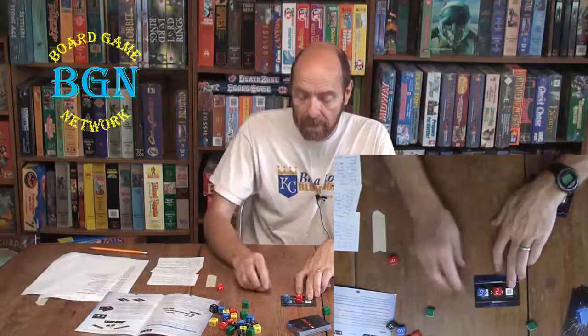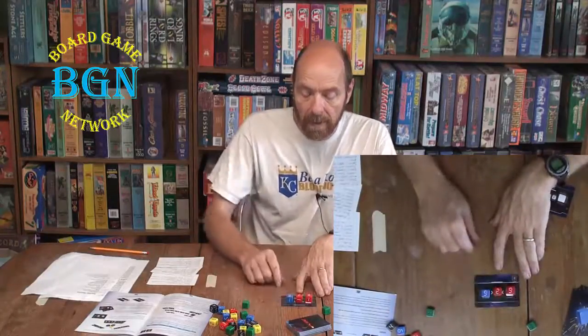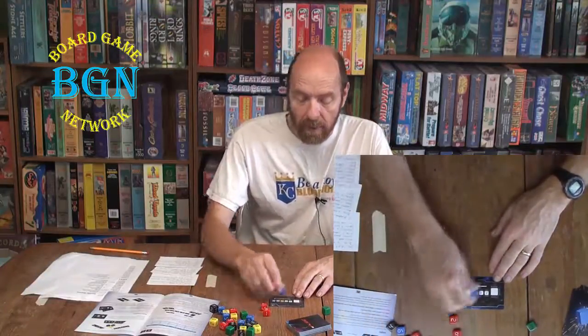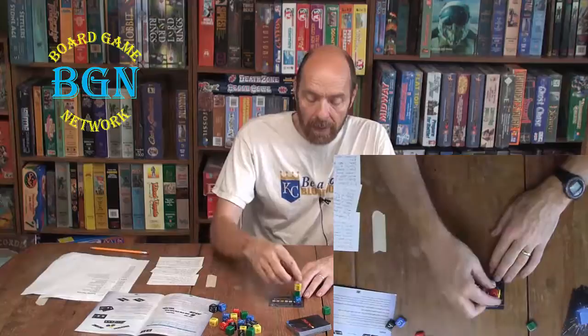Here's one where the center number is less than both outside numbers, so you want a small number in the middle and any bigger number on the outside. And finally, cards with question marks are easy — you can put anything in a question mark space. This one has a one yellow as the third die, so once you place anything in the first two, the third must be a one yellow, then anything for the last two to defuse it.